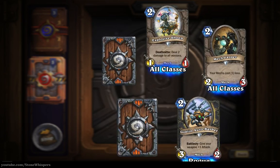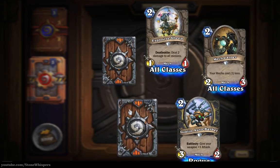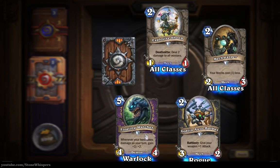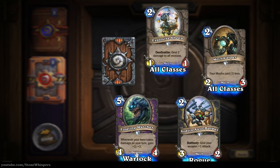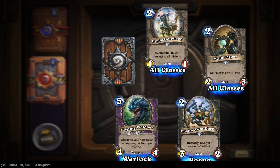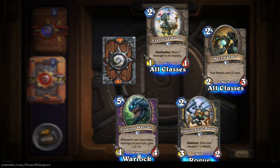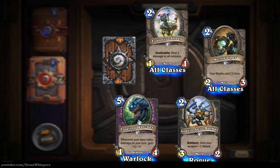We've got the last uncommon card here - let's click on this bit of gnarled wood and it's a Floating Watcher. Whenever your hero takes damage on your turn, gain plus two plus two. So every time you life tap it goes up. That could be a nice card to play - just remember to play it before you life tap.